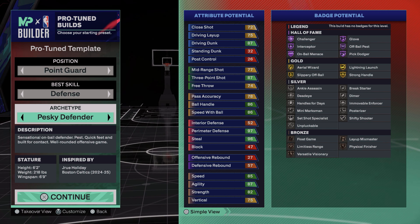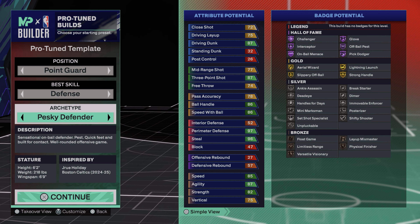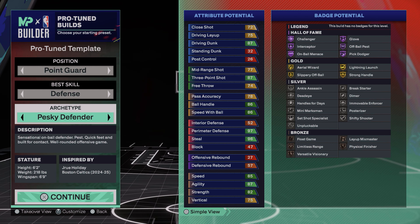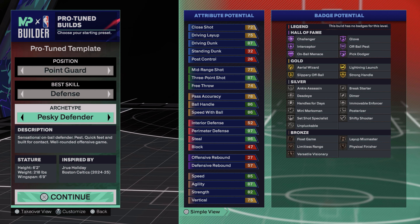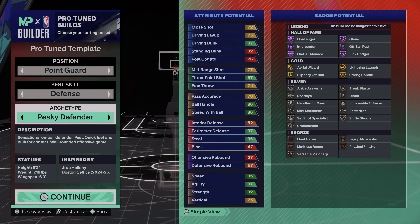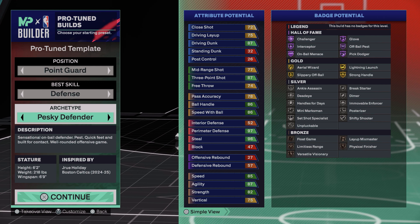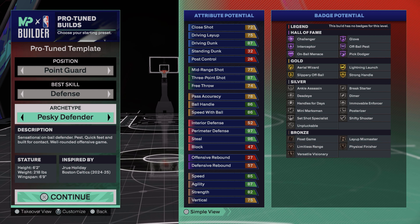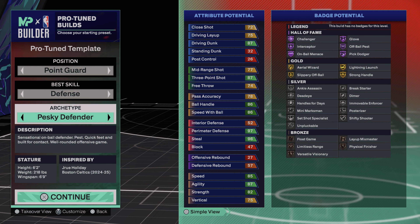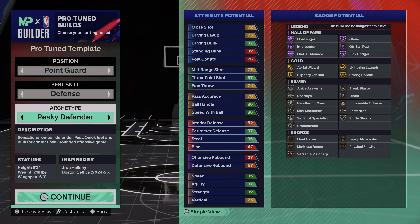Getting into the badges — no legend badges at hall of fame, but you get: challenger hall of fame, glove hall of fame, interceptor hall of fame, off-ball pest hall of fame, on-ball menace hall of fame, and pick dodger hall of fame. You are literally a defensive menace — you're going to be boxing everything. At gold, you get aerial wizard, lightning launch, strong handle, and slippery off ball. Gold is the best value for badges, and the four you get here — especially three of them — are really solid.